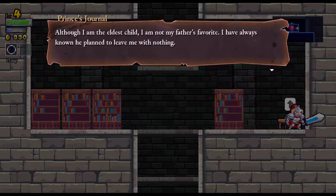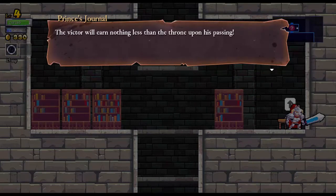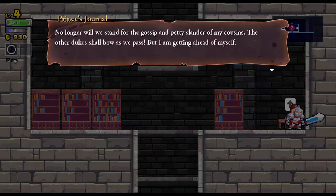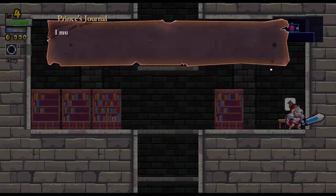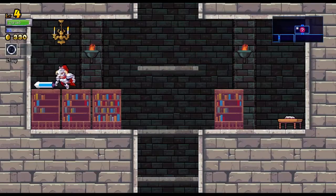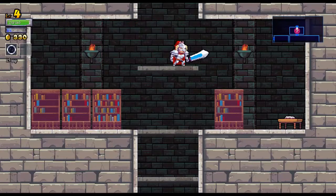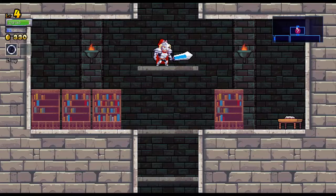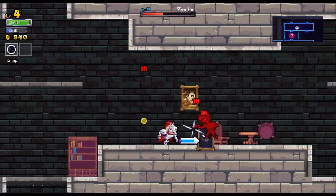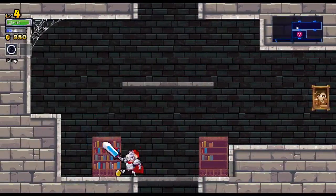Alright, another journal entry — number two. 'Although I am the eldest child, I am not my father's favorite. I have always known he planned to leave me with nothing. But if I find the cure, everything will change. The victor will earn nothing less than the throne. My wife and children shall move back into the royal quarters, where we will again be treated with the respect we deserve. I must keep my priorities clear — conquer the castle, find the cure, collect my reward.' So it's a fairly standard challenge.